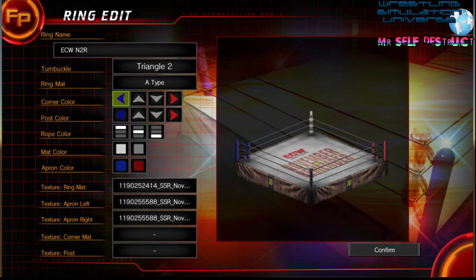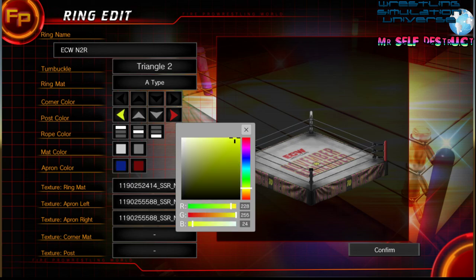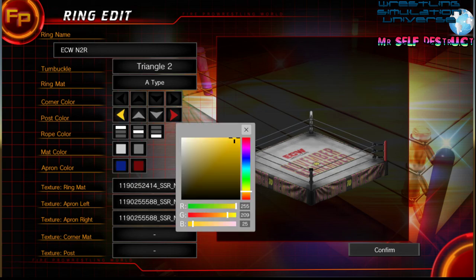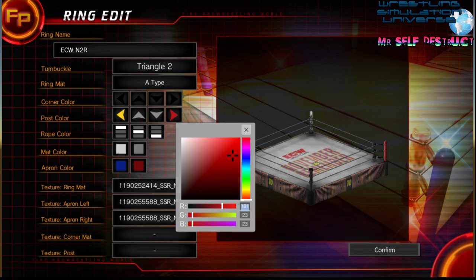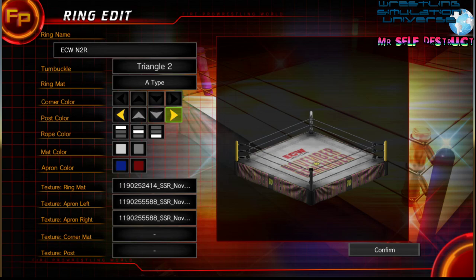Now this is where you have the option of corner color. You can be a realist and do it exactly how it was, but I don't really care — I just make it however I want. I usually make all the corners match. This is November to Remember so I see some yellow in there, so I'll go ahead and make the post yellow. It says 255, 209, 25 — you don't have to remember that, but it helps so you can have the exact same matching color. As you can see, it's the same color.